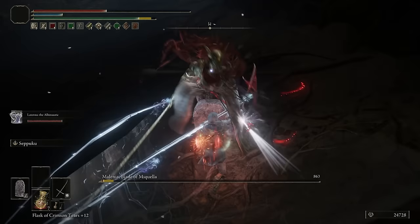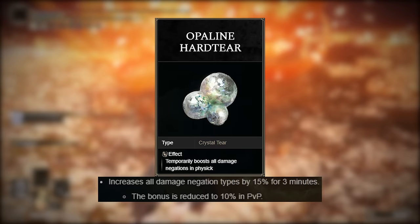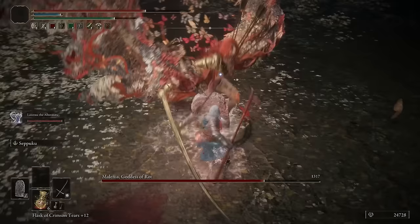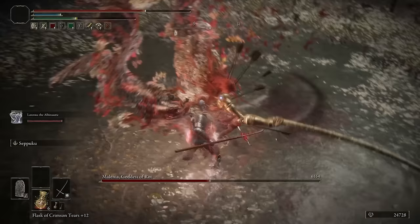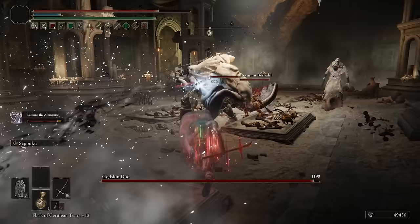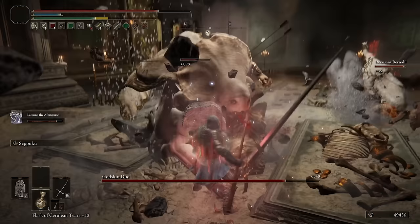The other tier you could use is the Opaline Hard Tear that raises our physical damage negation by 15% for 3 minutes. I would only use this one if you plan on using the second buff, the Blood Boil Aromatic. What Blood Boil Aromatic does is add another 30% increased damage and 20% increased stamina for 60 seconds, which is absolutely perfect for this setup. However, the negative is it will make you take 25% increased damage as well, hence why I would use the Opaline Hard Tear to help reduce the negative effect of this buff.